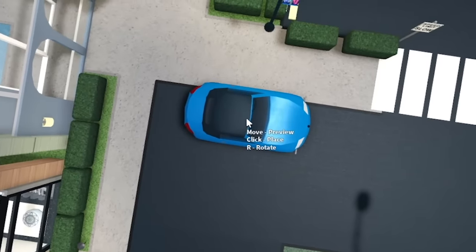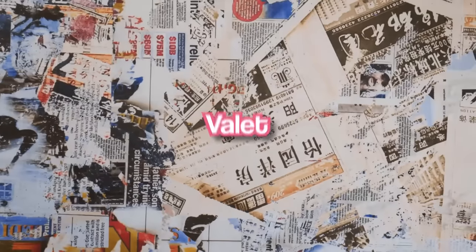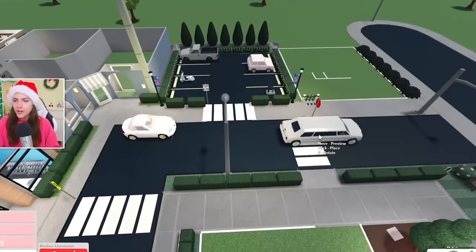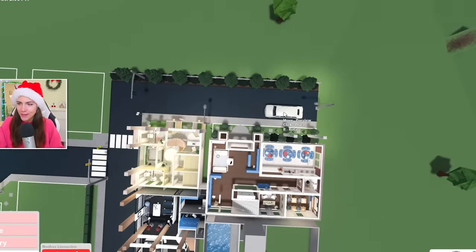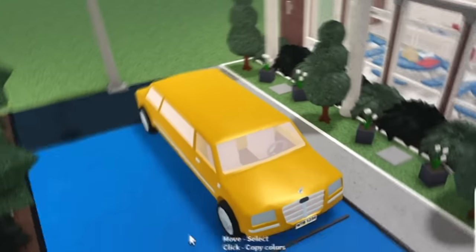We should park a fancy vehicle outside this place. What's it called when people take your vehicles and park them somewhere? Editor, put the name on screen because my brain doesn't work that fast. Do I have three Nubis limousines in my inventory? I'm gonna paint one yellow, put it in front of the school and call it a school bus — private school kids be like 'my school bus is a limousine.'